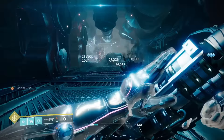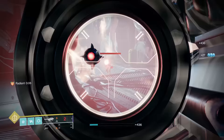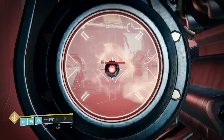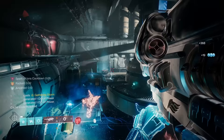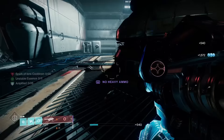Gjallarhorn's catalyst reads: increases magazine size; final blows with Wolfpack Rounds spawn a faster, more powerful missile at the target's location. The mag increase goes from 1 to 2, and the increased damage from the missile spawned is enough to make Gjallarhorn usable as a mainstay DPS option. Without the catalyst, this gun is usable only as a support weapon giving Wolfpack Rounds, but with the catalyst this gun levels up to one of the best heavy weapons in the entire game. One of the easiest S tiers I'm going to give all day. Just like 4th Horseman, this catalyst was designed from the ground up to make full use of the exotic's purpose and turns it up to 11.